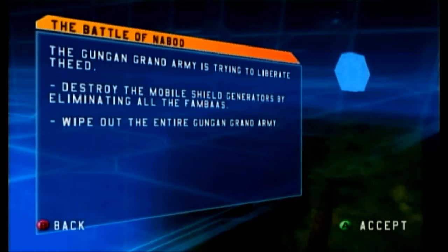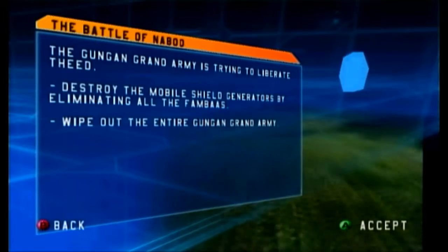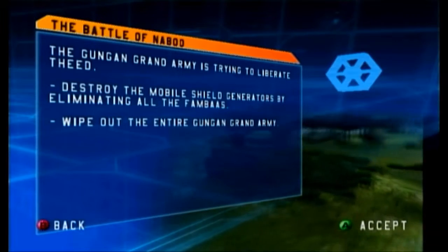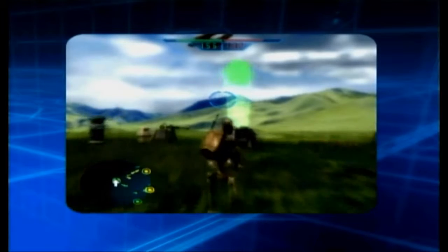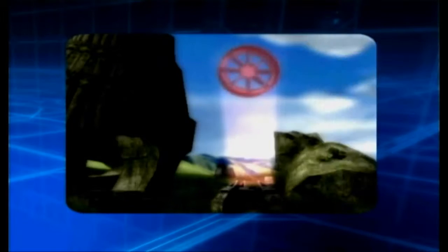Naboo has dared to raise an army against us. Take a legion to the fields and wipe them out. All of them. Okay, I'm pretty sure that's the Emperor. Green command posts belong to your faction. Red command posts are under the control of your enemy.